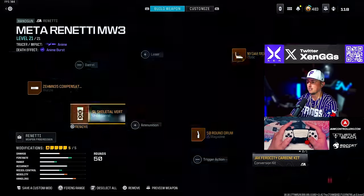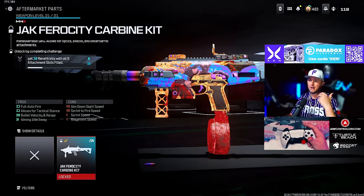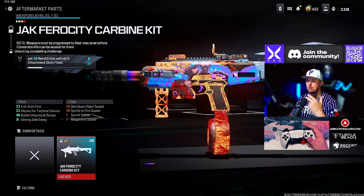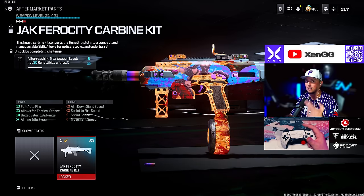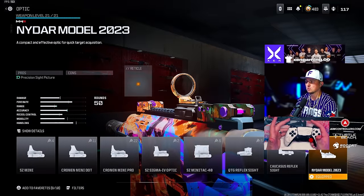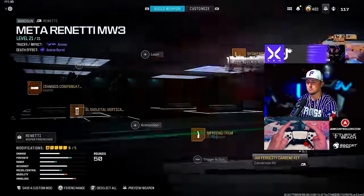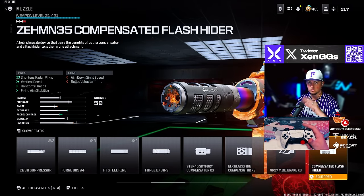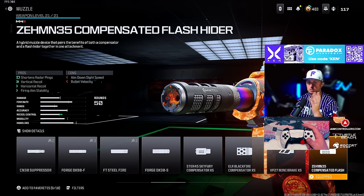For the Renetti you need to run the conversion kit, which you unlock by maxing out the weapon and then completing the challenge of 30 Renetti kills with all five attachment slots filled. I bought a bundle that had the kit in it so I haven't actually unlocked it the normal way, but you don't have to either. We're going with the 50-round drum, the Nighthawk Model sight, the SL Skeletal Vertical Grip, and the Zemmer 35 Compensated Flash muzzle for more recoil control and shorter radar pings.